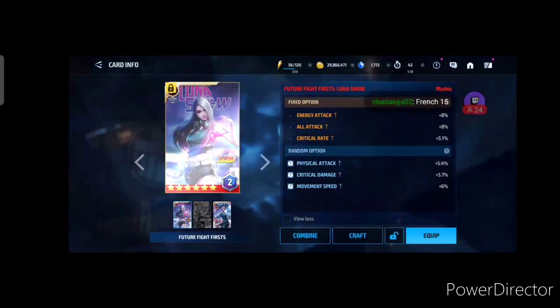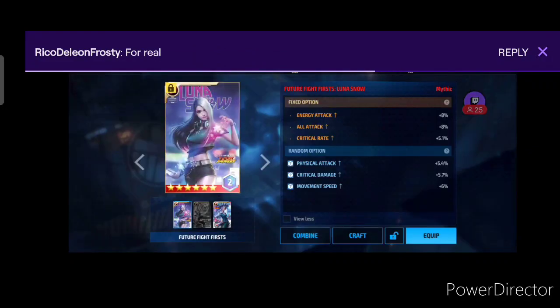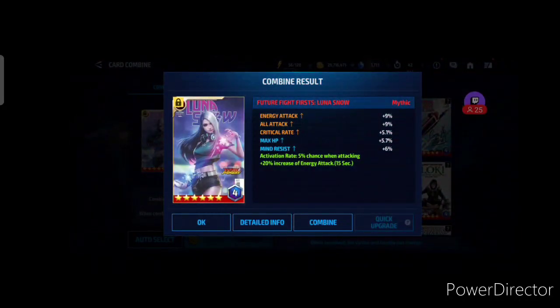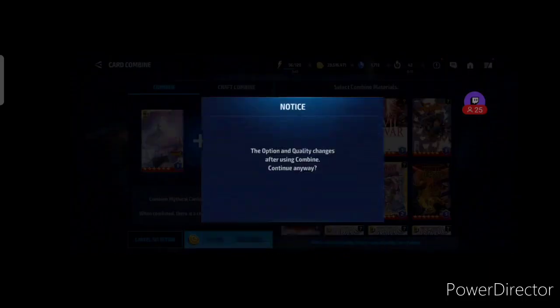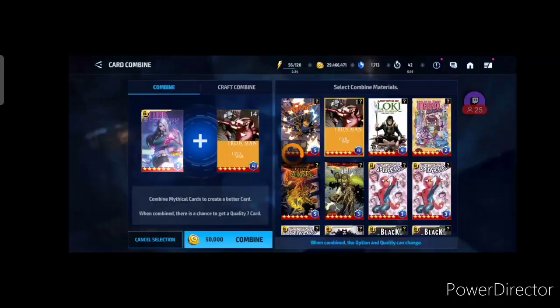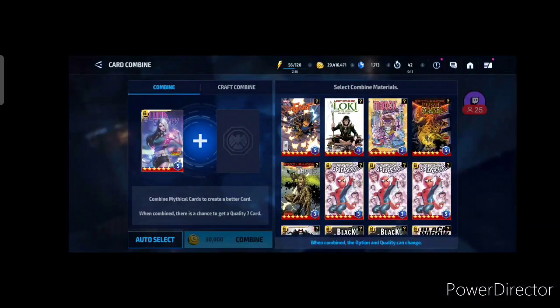Anyways, I could not get it. They really need to put a pity timer on this thing. I know they made the craft shop — it's pretty easy to make mythic cards — but unless you get lucky it's gonna burn you out. The craft shop is kind of your last resort against that card rolling RNG, but it's definitely not gonna save you. We got quality five with physical attack again. I don't want that. I have not seen a single quality six until now.